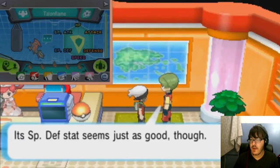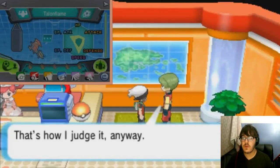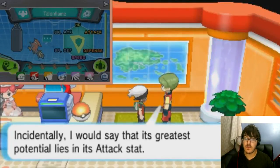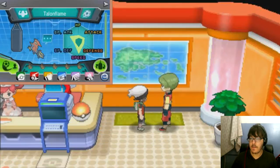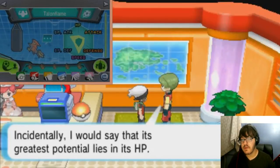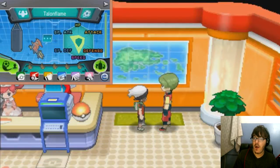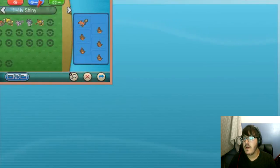Let's check all of them real quick: HP, Attack, Defense, Special Defense, Speed — another good one. What you do with the rejects is up to you; I normally trade off all my rejects. You saw him say that HP is pretty dismal — that means they have zero in that stat, the lowest possible IV they could be born with. A lot of people take advantage of that for things like Trick Room teams that want zero IVs in certain stats.